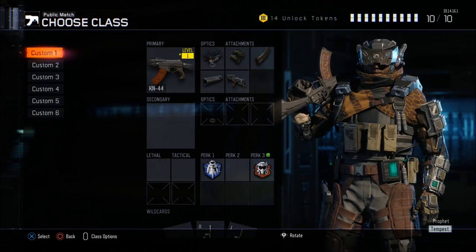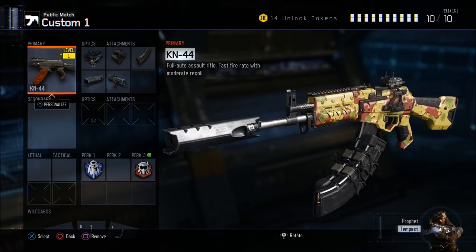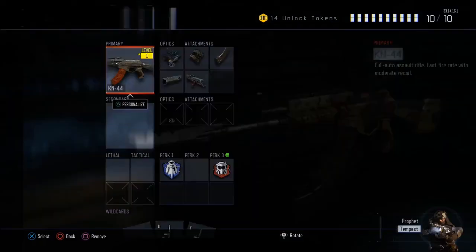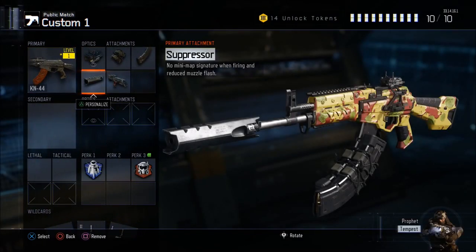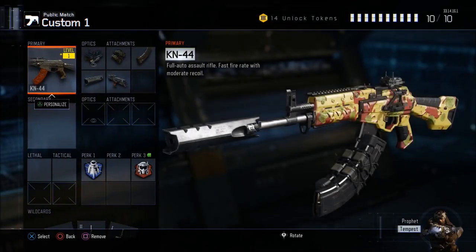All you have to do to keep your weapon attachments is simply keep the attachments on your gun — make sure you don't take them off — and then you come in here, you prestige your gun, and the attachments will disappear. But after you back out of it, you go back into create-a-class, and the weapon attachments will be back on the gun.